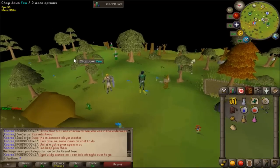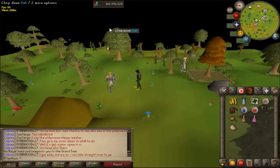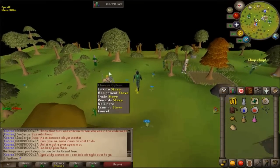You get numulite a lot of the time from around Fossil Island doing various activities such as the herbivore area, killing the fossil wyverns, doing the bird area, or doing the minigame that I'm about to show you. There are a variety of ways and usually you end up with too many of them.